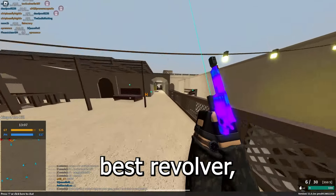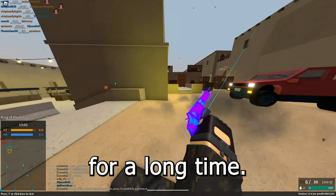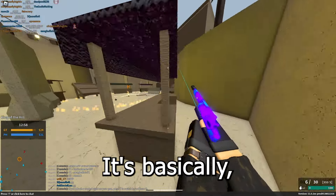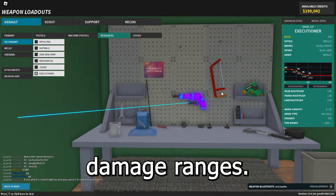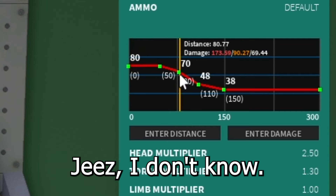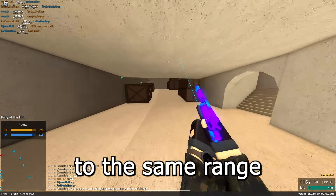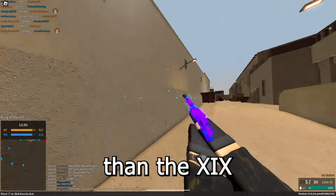For the best revolver, we have the Executioner, which actually used to be my main secondary for a long time. I really like the Executioner — it's basically like the XIX, but maybe with slightly worse damage ranges. It doesn't one-tap to the same range as the XIX, but it also has better handling and just feels a lot faster than the XIX, so it's kind of just a preference thing.